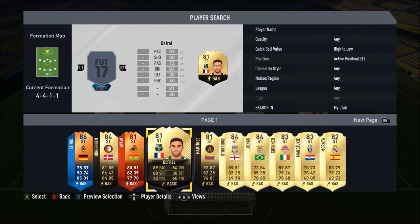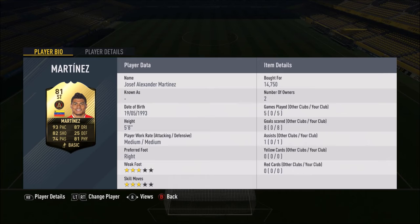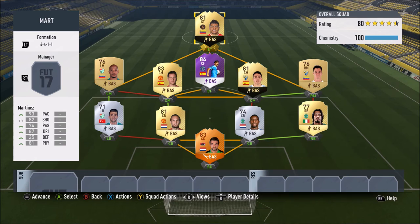The striker links the whole team together: the 81-rated in-form Yosef Alexander Martinez, his second in-form - he had a silver when playing for Torino, and now a gold 81 playing for Atlanta United. 93 pace, 87 dribbling, 82 shooting, 74 passing and 81 physical, 5 foot 8, medium/medium work rates, 3-star weak foot and 3-star skill moves. 8 goals and 1 assist in 5 games. He cost 14.75k, so nice and cheap - his Venezuelan nationality, the MLS league, and Atlanta United being a new team all keep his price low. He's got great pace, a great turn of pace, he'll turn a defender and he's gone.